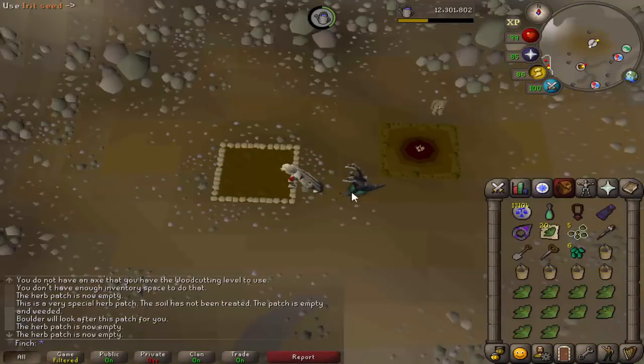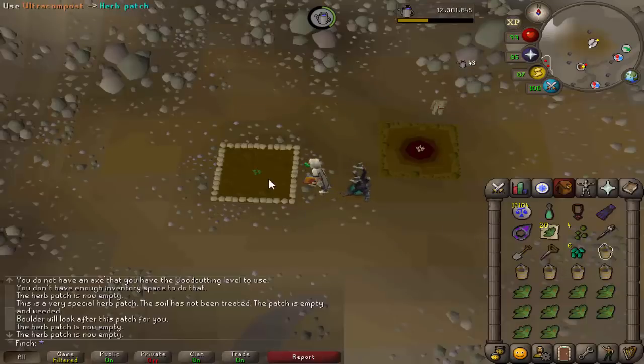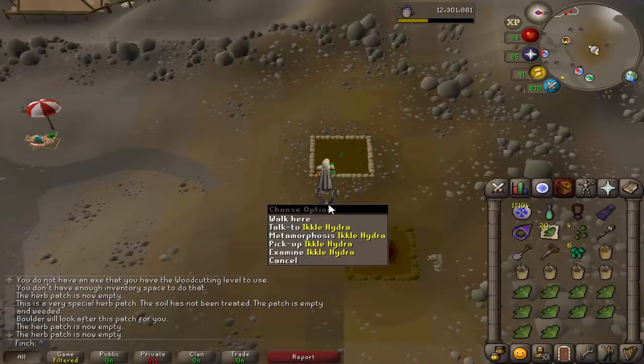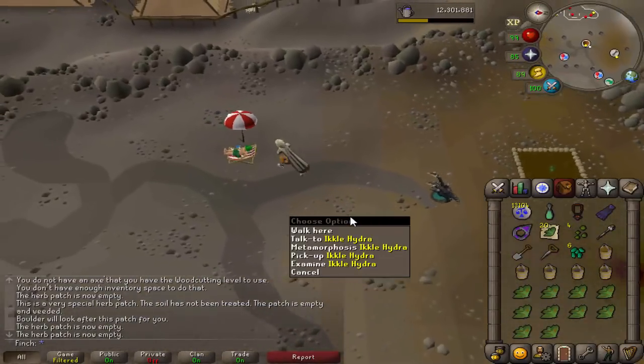One thing I have just realized about the pet is that it's called Ickle Hydra, which I don't really like. I think there's a similar name for the Theatre of Blood pet — I think it's called Lilzik or something. I think they probably could have thought of something a bit cooler. Not a fan of that name.